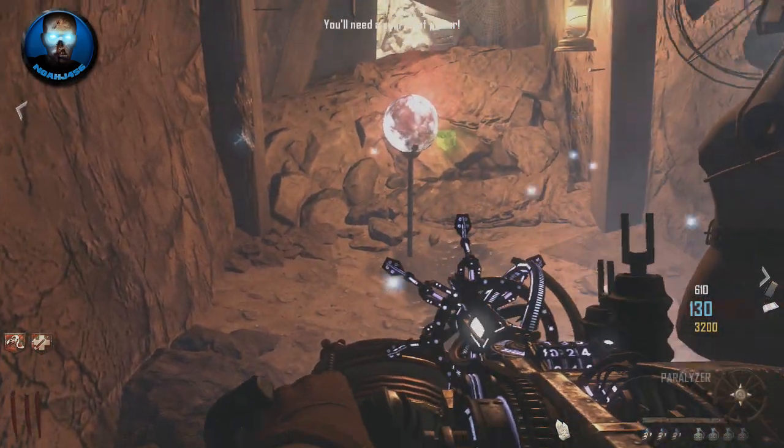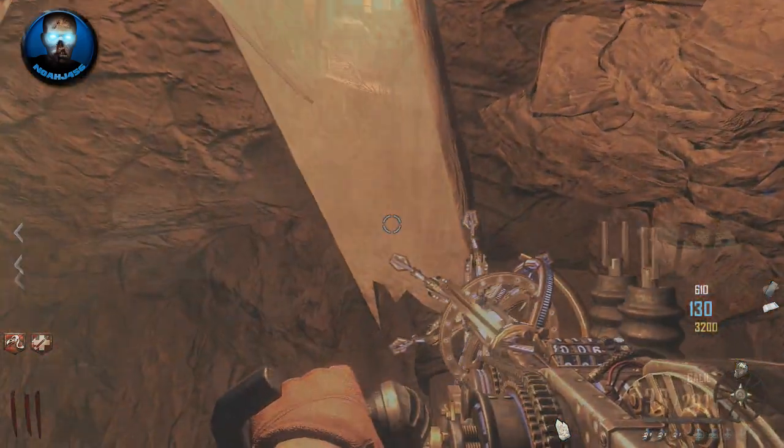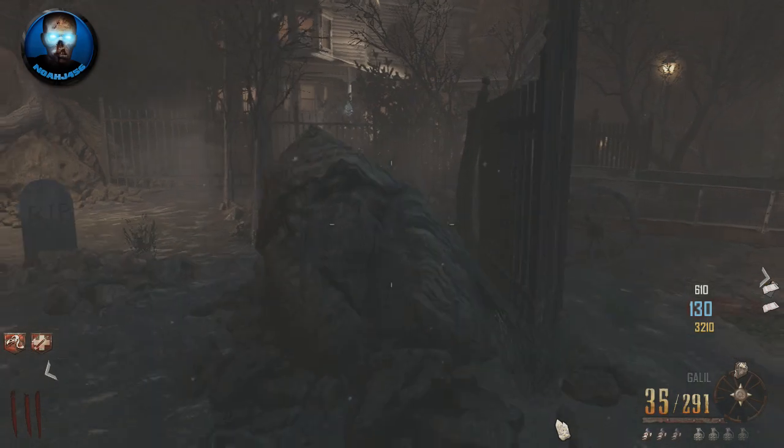Once again blow it to pieces. This is pretty easy and basically the only hard part is building all the equipment and getting the paralyzer. But once you've done these two steps, move on to the next one.